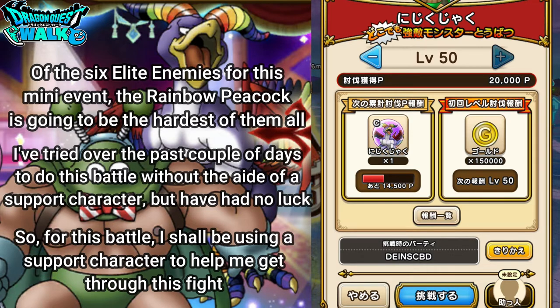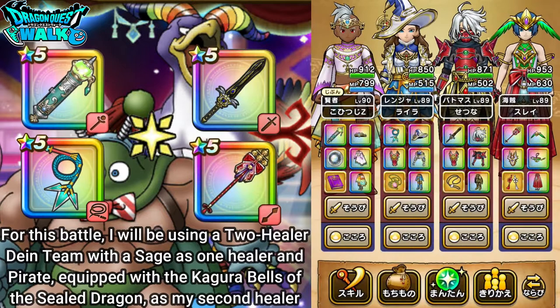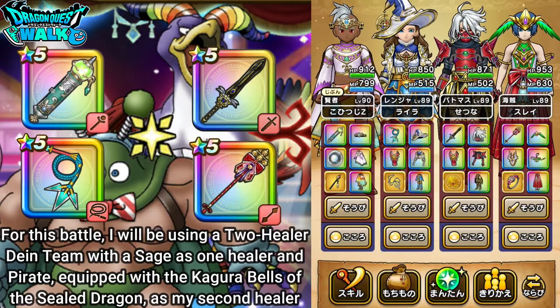For this battle, I'm actually considering using a support character. I've been trying this battle for the past couple of days and have had no success. I did develop a strategy that was pretty effective but things just didn't work out. So most likely I will use a support character. I have two healers — a Sage healer and a Pirate healer equipped with the Kagura Bells. I haven't done a weapon breakdown video of that but that will be coming soon.